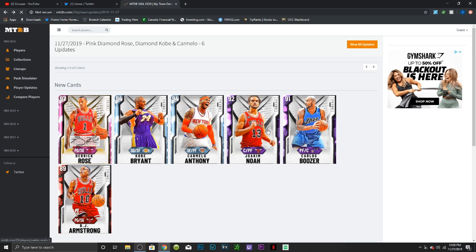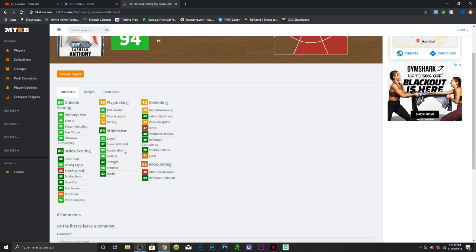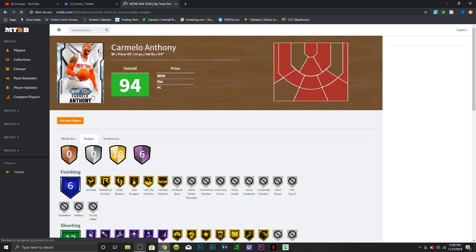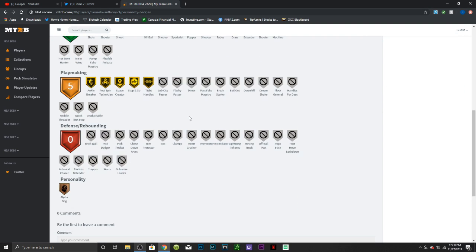Next we have a Diamond Carmelo Anthony. He has a 95 mid-range, 93 three-point shot, 90 driving layup, 85 driving dunk, 92 post fadeaway, 91 ball handle — though pass accuracy isn't too good. He has 92 speed, 87 speed with ball, 92 acceleration, 98 stamina, 84 defensive rebounding, 80 interior defense, 83 lateral quickness, and 80 perimeter defense — actually pretty good. Six Hall of Fame badges: Difficult Shots, Tireless Shooter, Catch and Shoot, Dead-Eye, Slippery Off-Ball, Volume Shooter, and Quick Draw. He also has Range Extender and Tight Handles on gold.